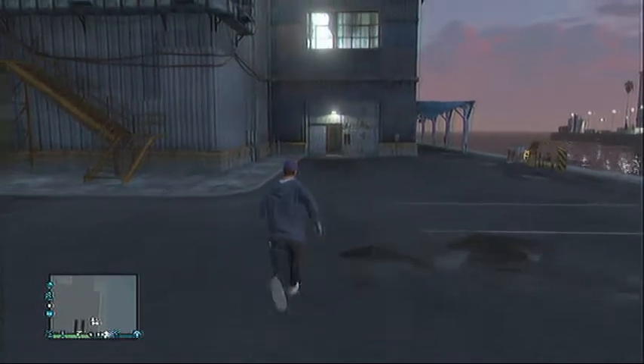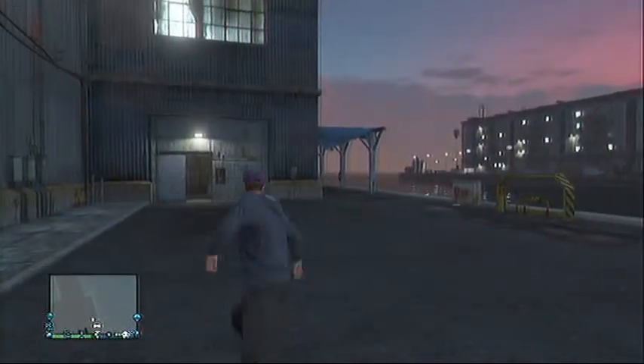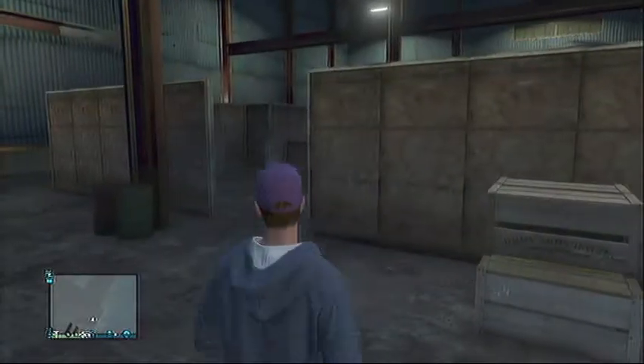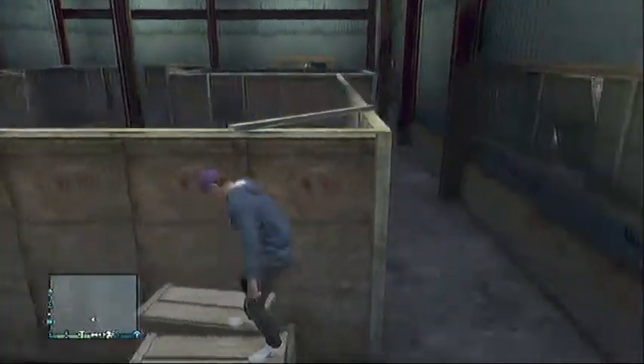So what you do is run over to here. I'll just give you a little view of the outside so you know what it looks like. Run over to here and the right-hand side door is always open. So here we are, we're in the warehouse.